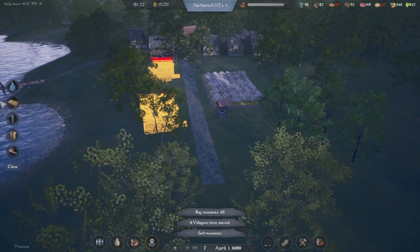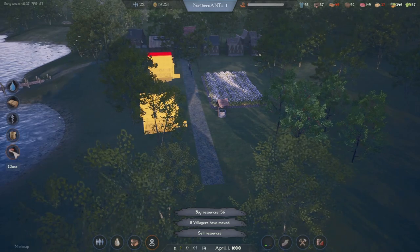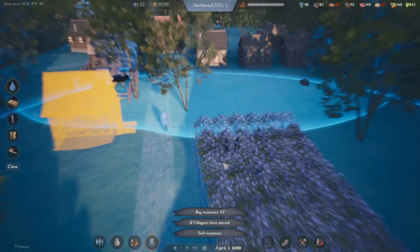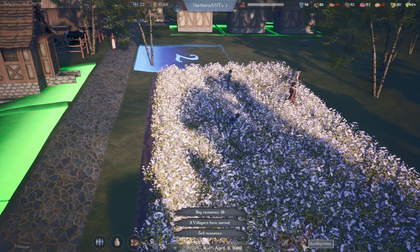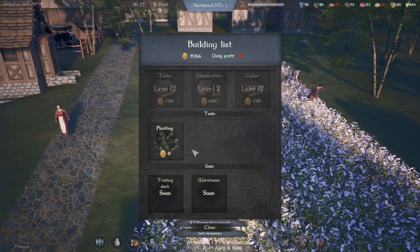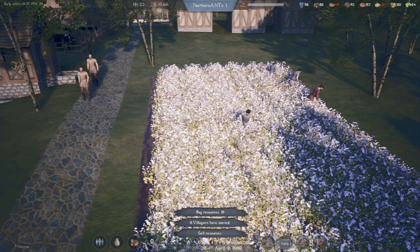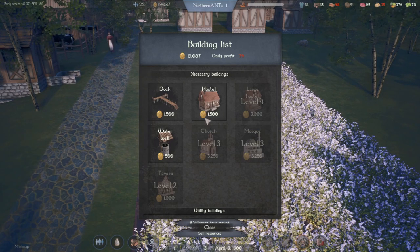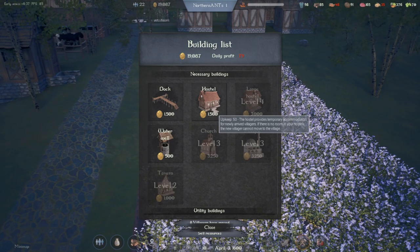We've got eight more villagers moving in. Let's get a little fruit because we didn't have any in the village, and do a little bit of spice. We should be able to produce our own firewood — just not seeing an option for it right now. Coverage — educational coverage, medical coverage, police coverage, and fire station coverage. So there will be fire stations also. Our water coverage looks like it's covering everybody. They're moving out into the field to harvest!